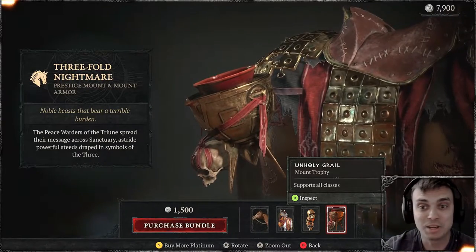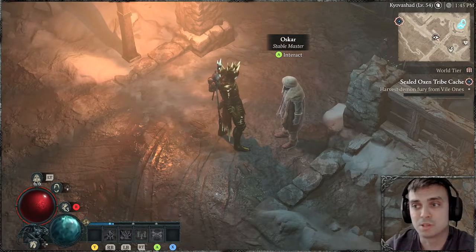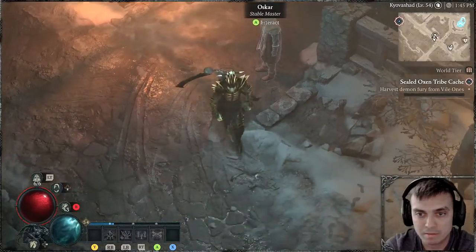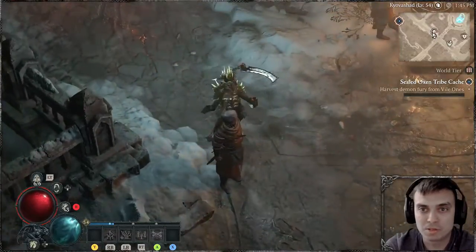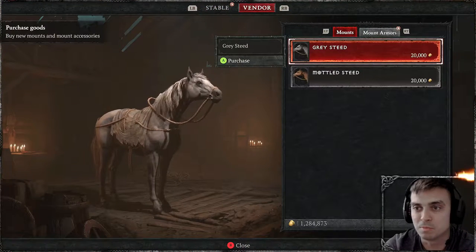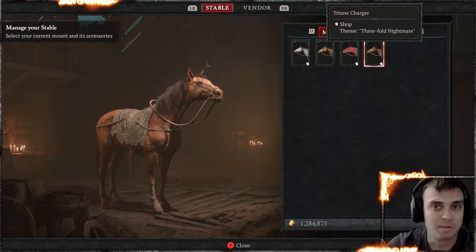Let's begin the review. In order to apply your skins on your mount, you will need the stable master. You can find the stable master in any big city — this is the icon you will be looking for. You go to the stable master, speak with him, and apply your skins. You select your mounts, mount armor, trophies, and bam. You can also buy horses there if you don't have any, like Bender and so on.